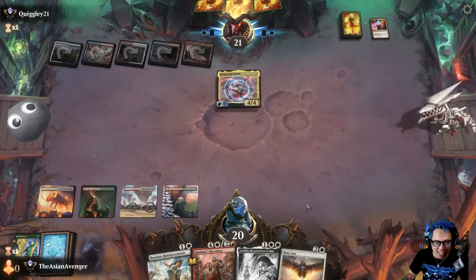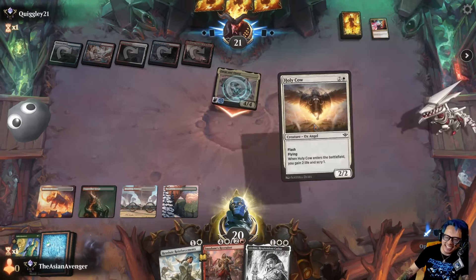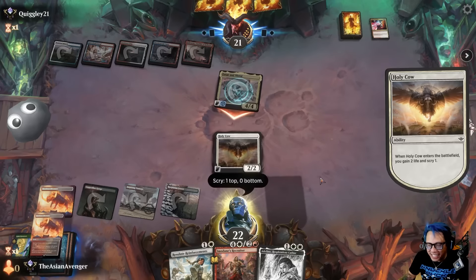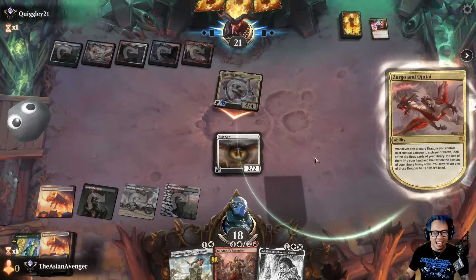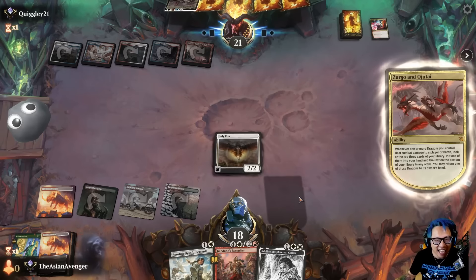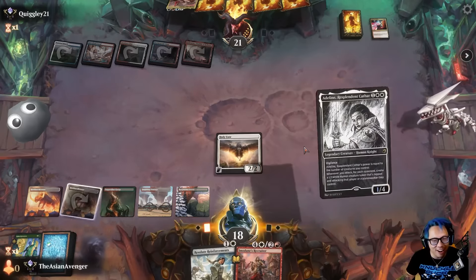Opponent will never see this coming. Should I block? Should I deploy the cow? No, I don't block — I take the damage. I let them know that Holy Cow is out. Oh man, that's such a bad card.